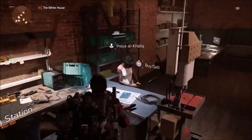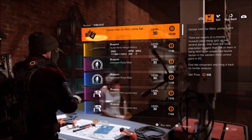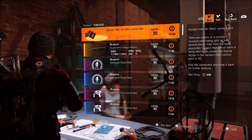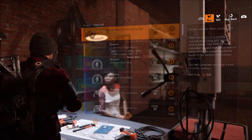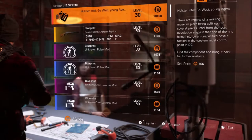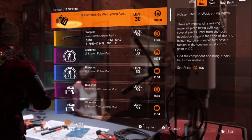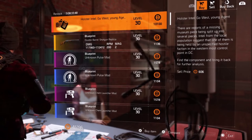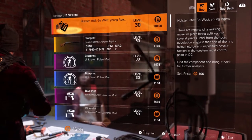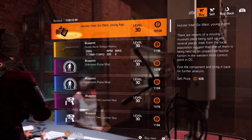Alright everyone, first things first — you need to simply go to the base of operations, head over to the blueprint vendor, and talk to her. She will have a blueprint for you to buy, so go ahead and snag that. Now if we look at what it says: 'There are reports of a museum piece being split up into several pieces. Intel from the local population suggests that one of them is being held by an unspecified hostile faction.'